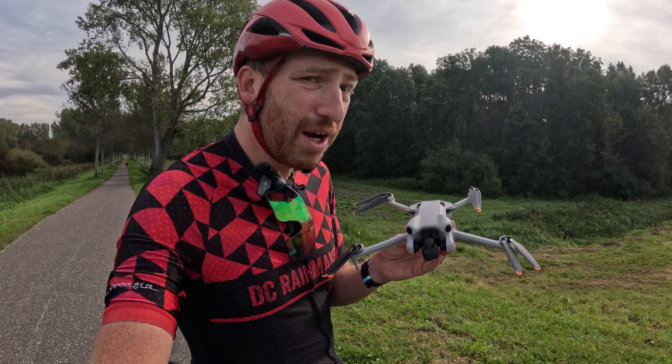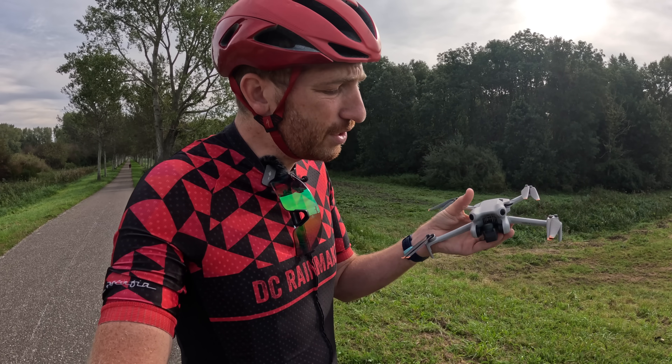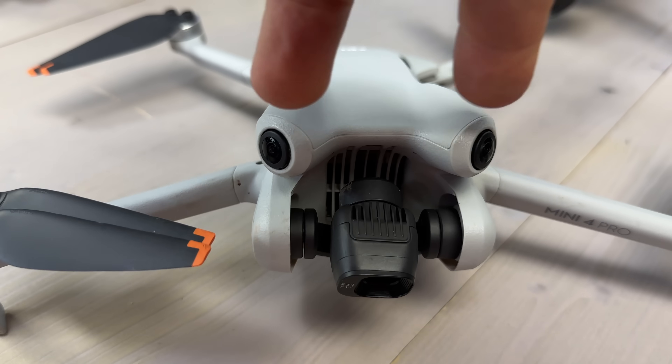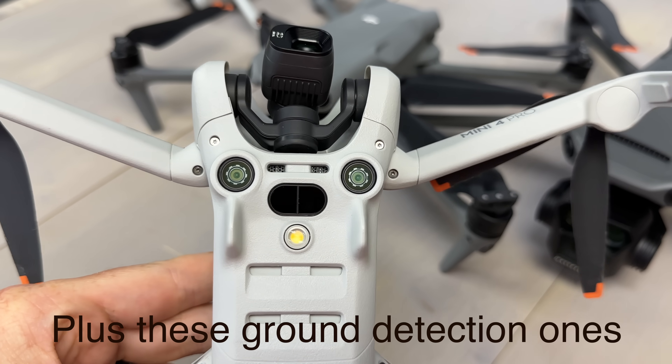The key feature on the Mini 4 Pro is its new 360 degree obstacle avoidance. You can see the two front sensors right there and there, and the two back sensors there and there. Those two sets of sensors basically give it full 360 degree coverage of what's around it to avoid obstacles.